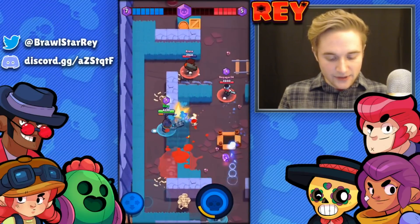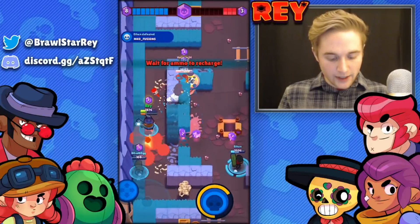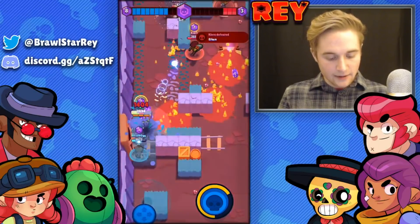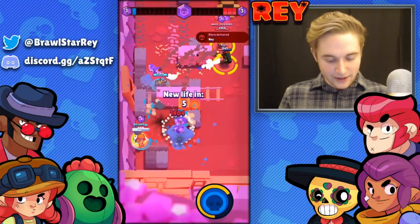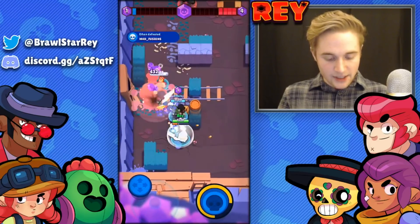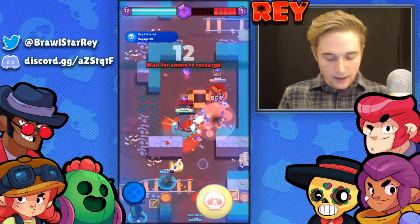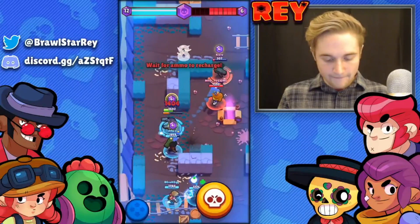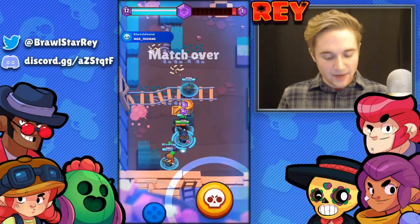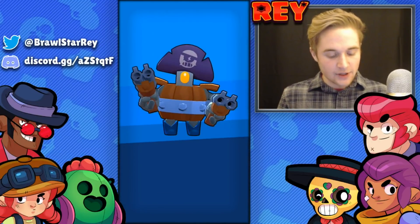With seven gems, we need to be a bit safer. We take out the Primo and back off as Brock uses his super. With the countdown on our side, we pick up remaining gems, use the Jesse turret as support, heal up, and secure the win. A little less easy than the Bull game but it still worked out very well in our favor — two for two.